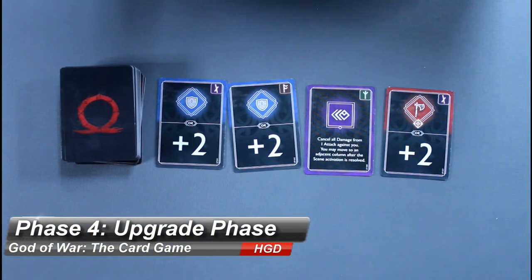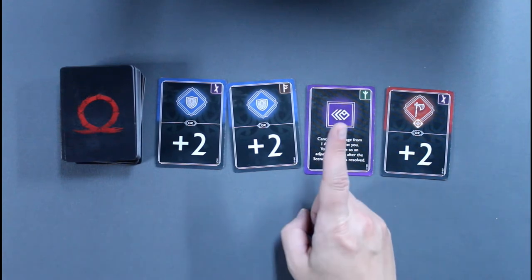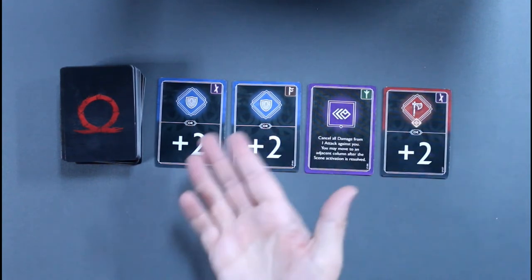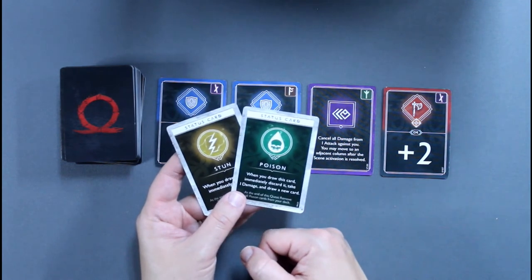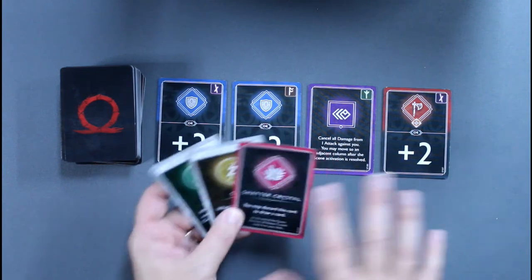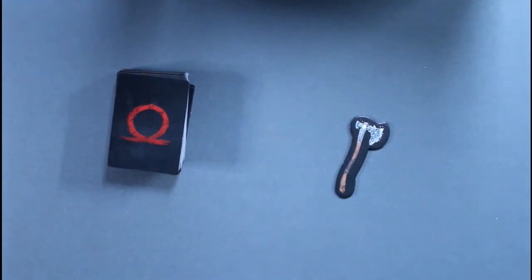Phase 4 is the Upgrade Phase. Starting with the first player, each player has two options: first, look at what cards were revealed during scene activations and choose one to place on top of their deck — in this deck builder, cards go on top, preparing them for the next round. Second, instead of taking a card, they may permanently remove one card from their discard pile, thinning their deck to draw better cards. This is also when you can remove negative status cards — poison, stun, or shattered crystals — instead of taking an upgrade. After all players have taken a card or removed something, the remaining cards go to the bottom of the upgrade deck, the first player token passes to the next player, and a new round begins with the Preparation Phase.